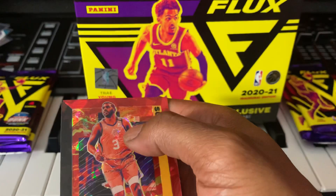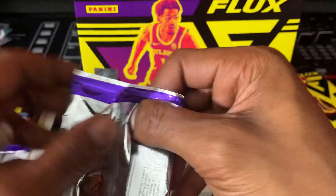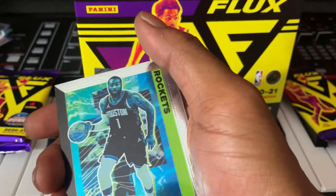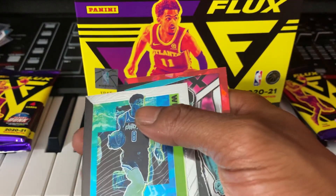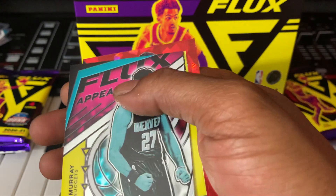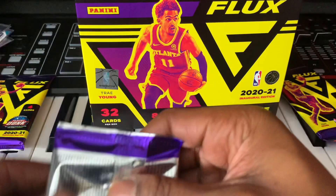Chris Paul. Next pack — John Wall. These cards kind of suck. Raul Neto. Jamal Murray — looks like Luka on this card. Joe Harris.